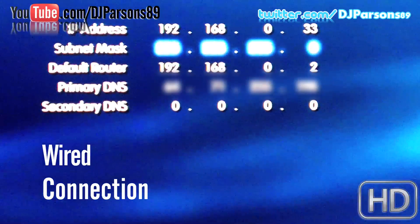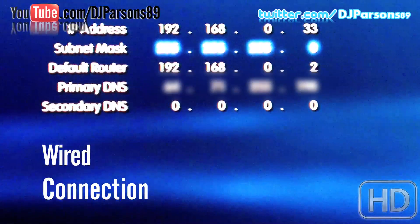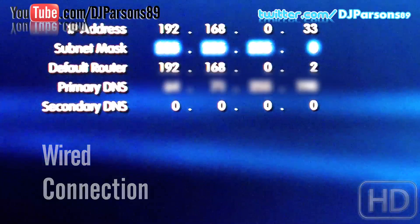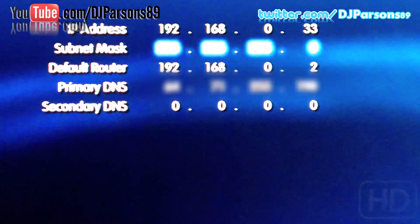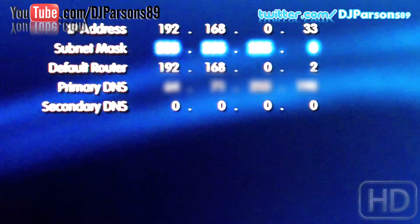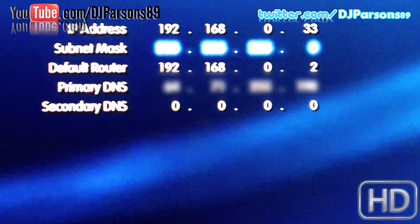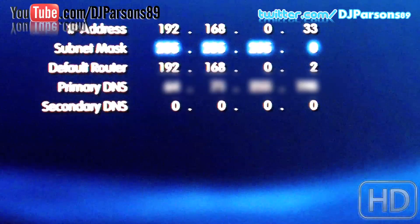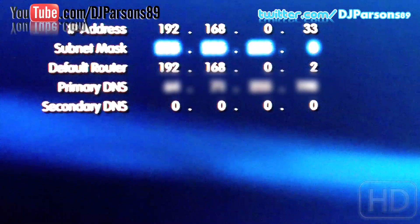For your default router, if you don't know it, D-Link is typically 192.168.0.1 and Linksys is typically 192.168.1.1 — those are the only two I know. You want to find out your own default router. You can do that in two ways: one is to search for your router model online — you should be able to find the information thanks to Google.